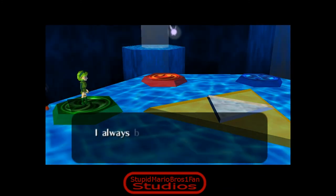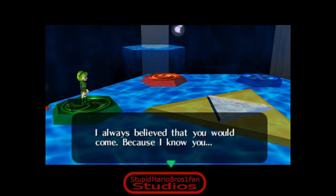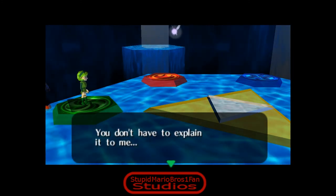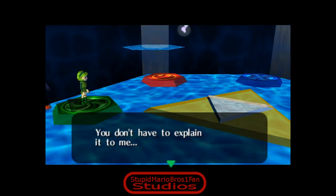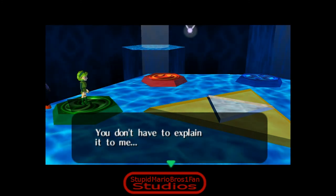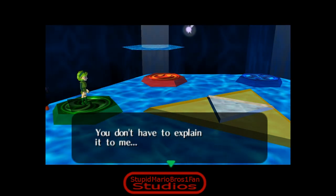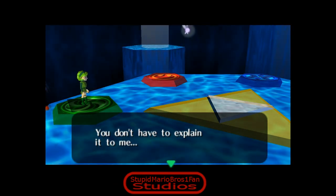There's just something I wanted to point out - Waluigi's just spazzing out at the corner. 'I always believed that you would come because I know you.' 'You don't have to explain it to me.' That's something I never understood, but I think I just realized what it is that you were going to explain, Saria.